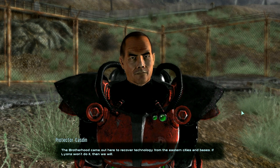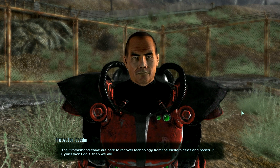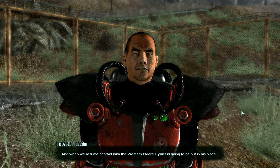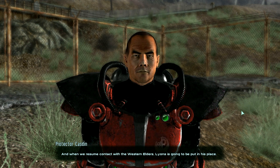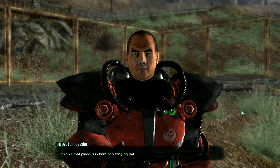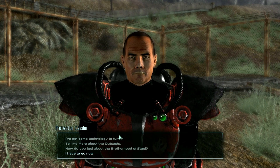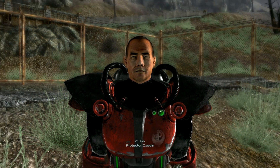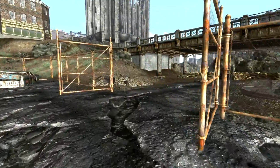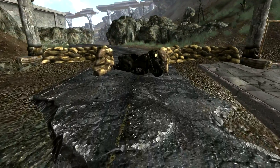The Brotherhood came out here to recover technology from the eastern cities and bases. If Lyons won't do it, then we will. And when we resume contact with the western Elders, Lyons is going to be put in his place — even if that place is in front of a firing squad. Personally, he's the first one of you guys I've actually ever liked. Good on you. Right, so we got ourselves some Stimpaks, which is always nice.